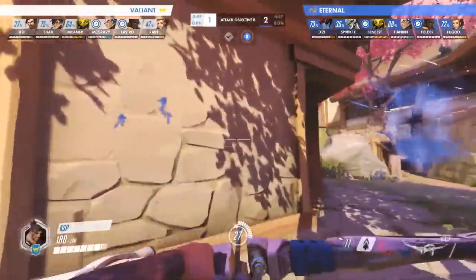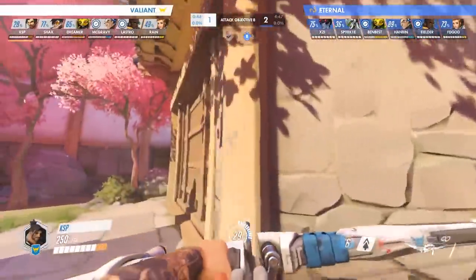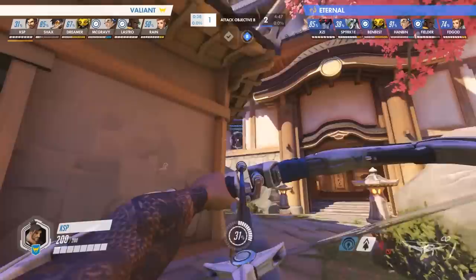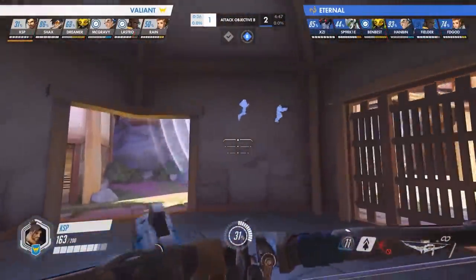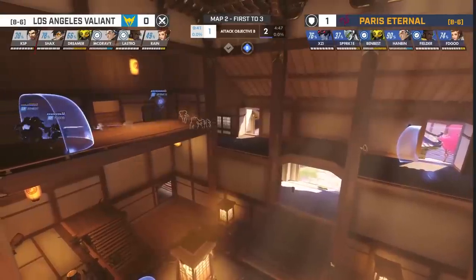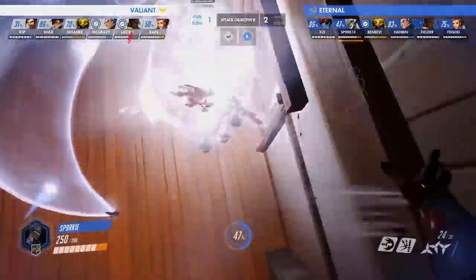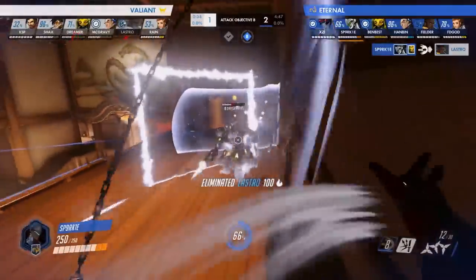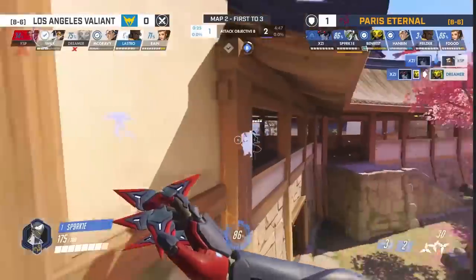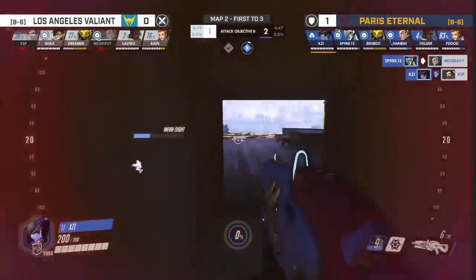The Valiant try on their final push to send both of their DPS players after Hanbin and Fielder, while the rest of their team pushes the staircase. However, Fielder has built up another amplification matrix, and as the Valiant push in, Fielder pops it, allowing him and Hanbin to wreak havoc on the Valiant's flank. The Valiant are able to clear the Eternals off the high ground with the exception of Sparkle, who waits until Hanbin and Fielder burst down the Valiant's Baptiste before dashing in to secure the kill. Hanbin stands guard and denies Shaxx and KSP any access to the high ground, which buys Xe and the rest of the Eternals all the time they need to casually pick off the Valiant and secure the point for Paris.